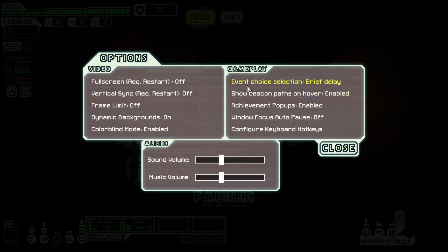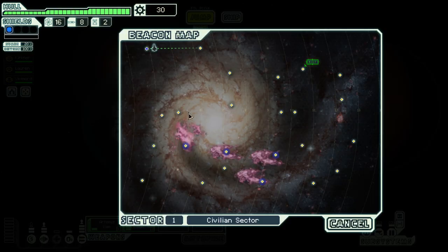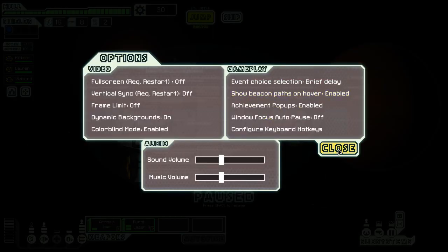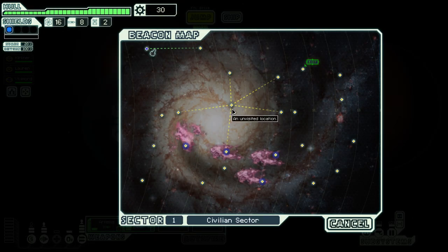Now these options up here are a little more interesting. 'Show beacon paths on hover' is off by default. In the standard situation, if you look at the map, you can't tell which beacons connect to other beacons. But if you have that option on, you can see which beacons connect to other beacons just fine — that can be very helpful for planning your route through a sector.